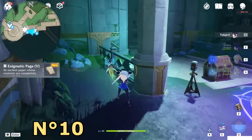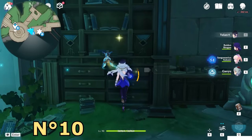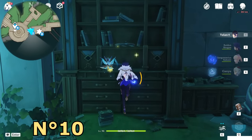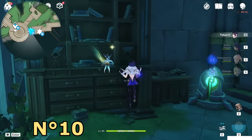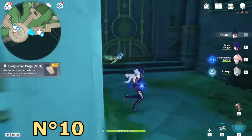Keep going inside the room — there's a bookshelf here. Investigate this bookshelf to find page number eight. There's also an ancient log if you want to read it.